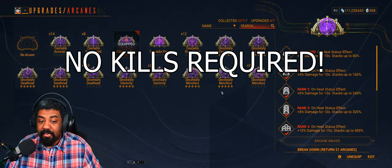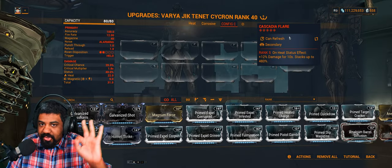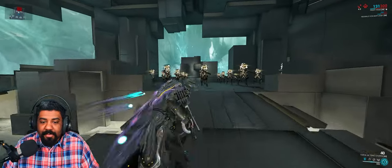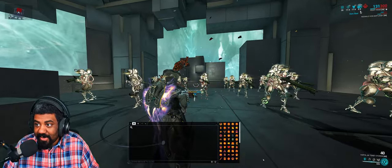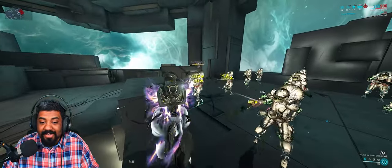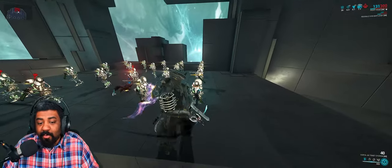So it does not stack up like the other arcanes, like Merciless, Dexterity, and so on. It's easily refreshable just by proccing the heat status effect. If we want some base damage, we just have to proc the heat status effect. As you can see right there, Cascadia Flare has been procced. I stacked it up to 432%. The more you shoot, it builds up all the way to 480% where it caps out.